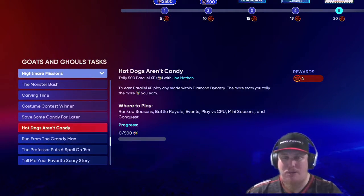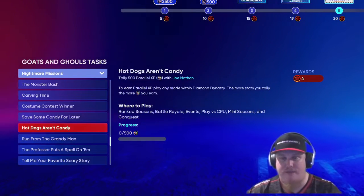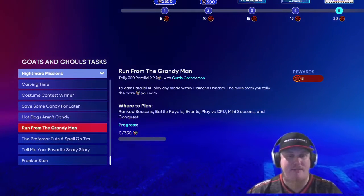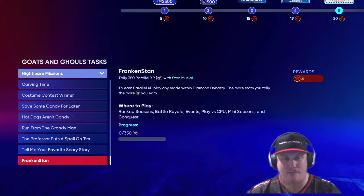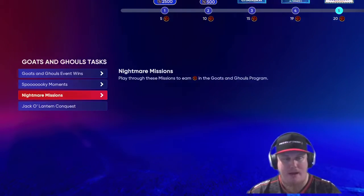Then you're going to have player-specific missions where you earn parallel XP with these players — 500 XP with pitchers and 350 XP with batters. So you've got Joe Nathan, Curtis Granderson, Greg Maddux, Trevor Story, and Stan Musial. There's no player-specific mission for Miggy because he is the end of the reward path.